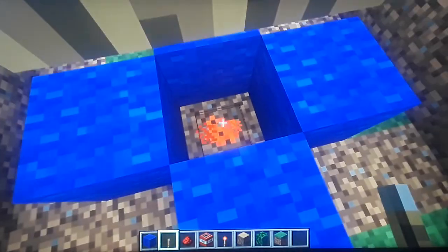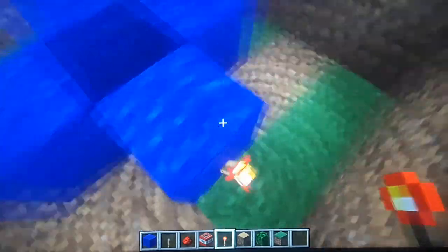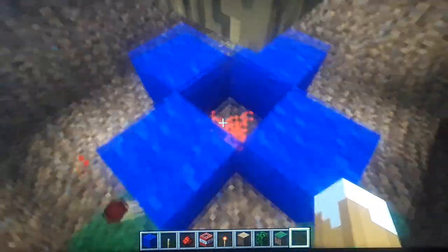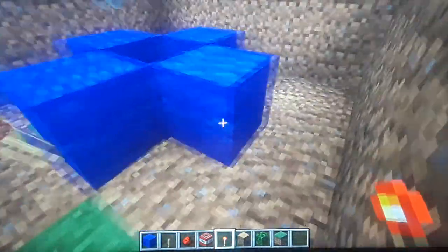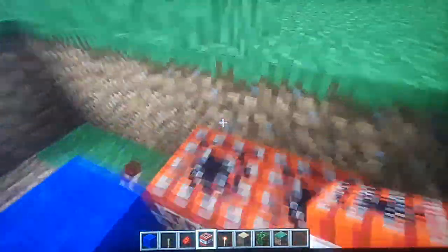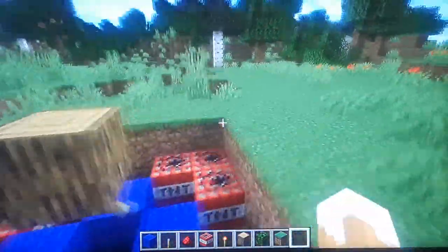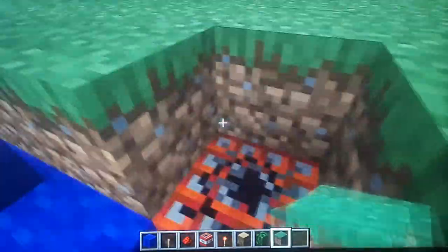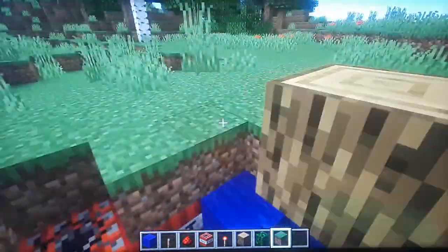Make sure that the redstone is activated before you place everything else, because if the redstone isn't activated then the redstone torches will turn on and destroy the trap before it has a chance to be set off.